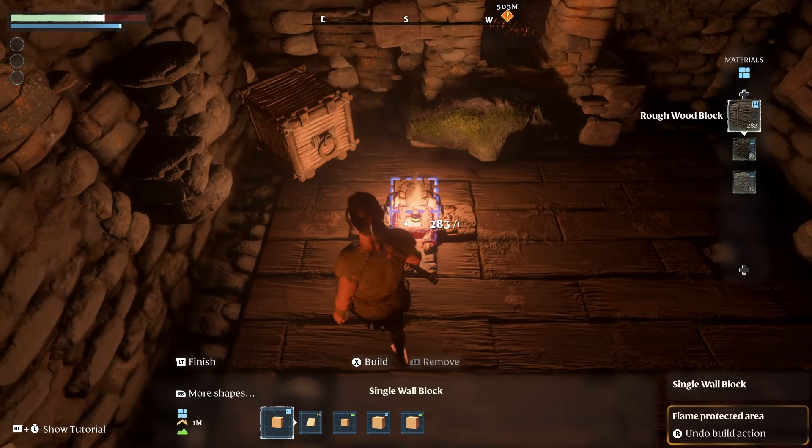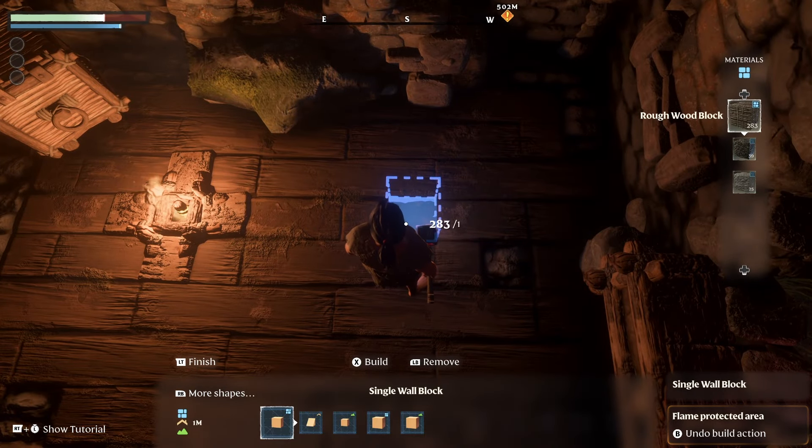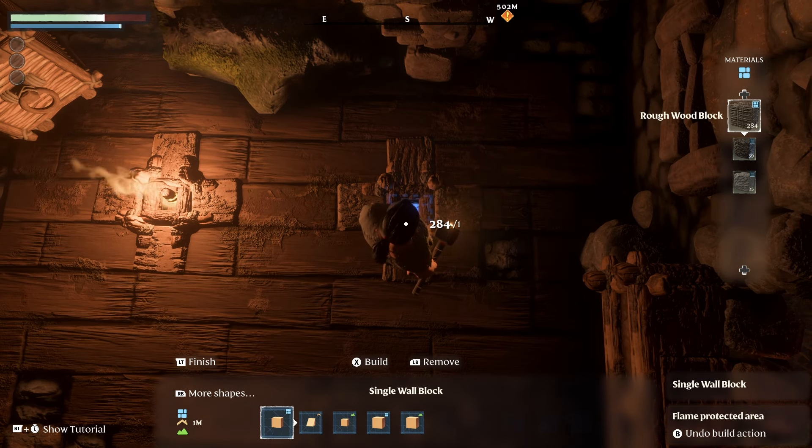We're going to try and make it symmetrical, so come over here and dig once, then twice, and then a third time. Then at the bottom of the hole you just made, place a small block.